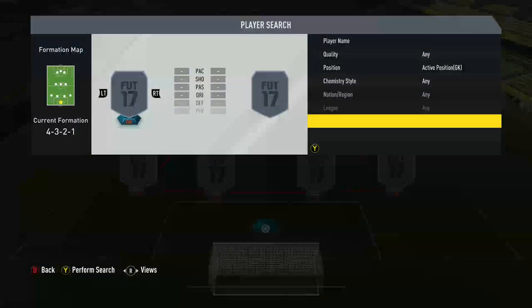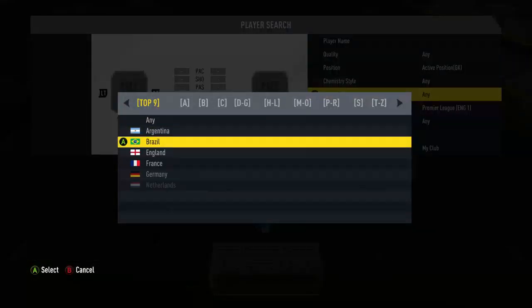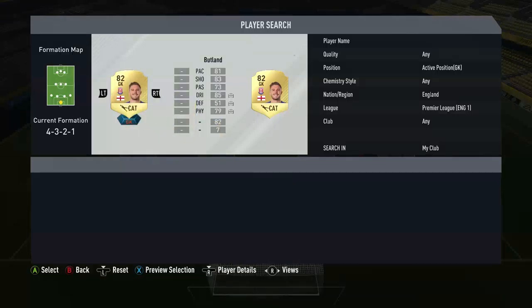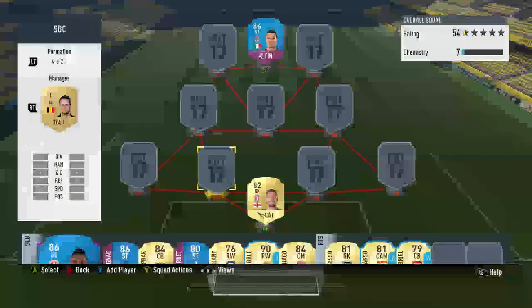In goal we go with a BPL English goalkeeper by the name of Jack Butland. He's super overpowered and he only cost me 3.6k.